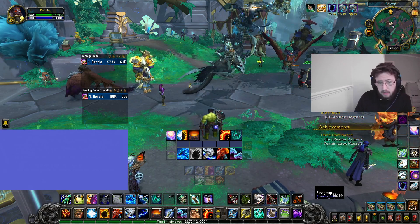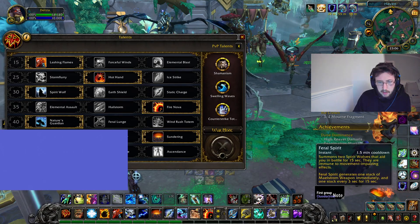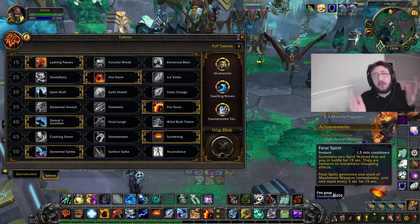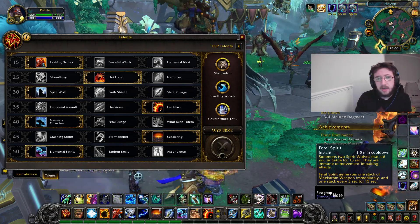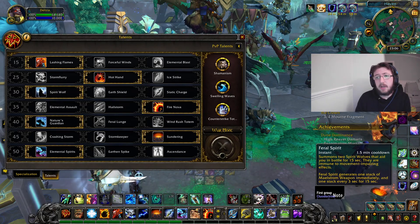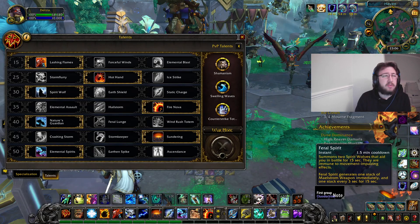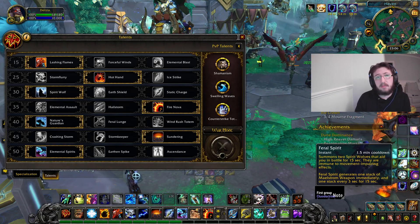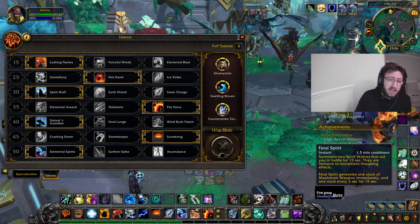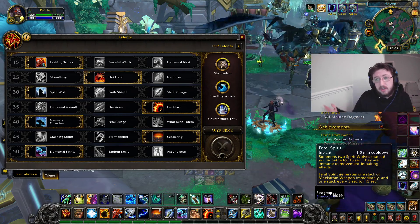In terms of talents, I've done so many videos on this, but basically the bog-standard build: your Lava Lash, Hot Hands, Spirit Wolf, Fire Nova, Nature's Guardian, Sundering, and Elemental Spirits — that's pretty much it. When people say 'what about Hailstorm?' — just run Fire Nova, you'll do more damage. Personally I do more damage with Fire Nova and the shamans I've seen do too.